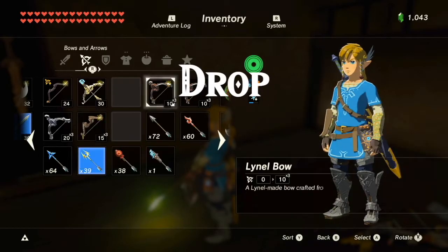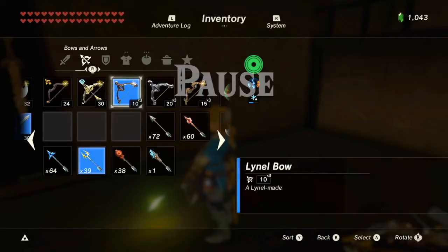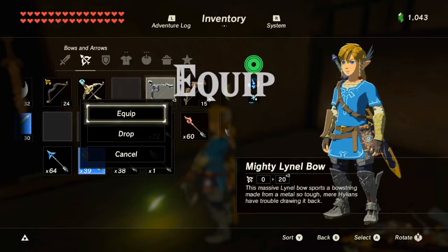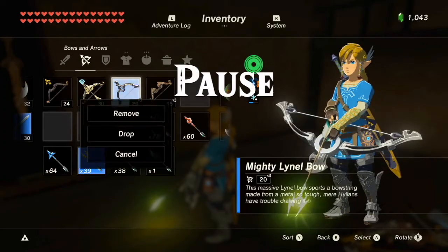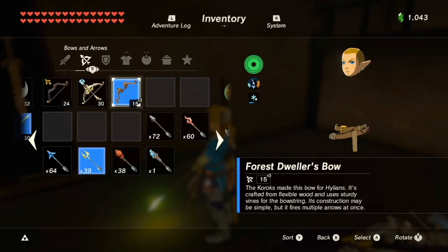Pause again, drop the bow, equip a new bow, and repeat this. Keep repeating that same pattern until this happens. Link should start to look very weird, but this is a sign that the menu overloading glitch is working.